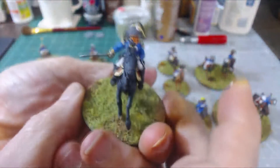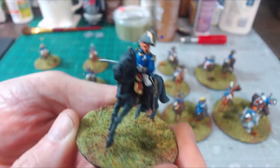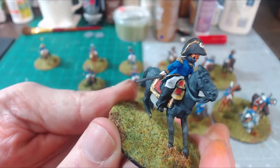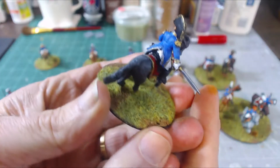The first brigade commander — Hussein, or Hussin, I'm not sure how to pronounce it — he's got his metal details, his hat and the trim on the hat, his sword, his pants, his standard jacket, and epaulets.